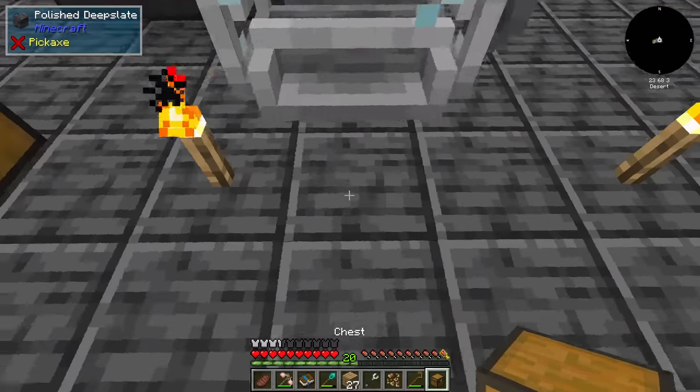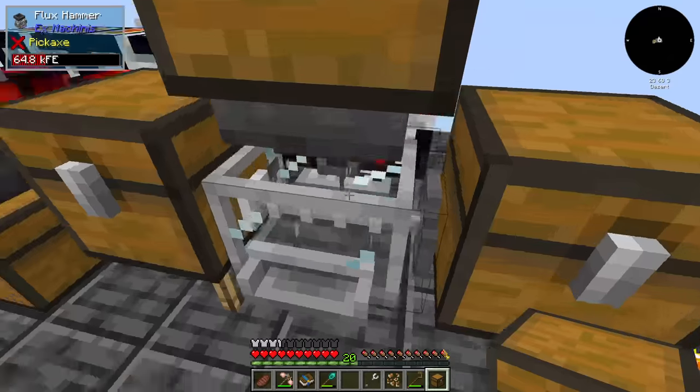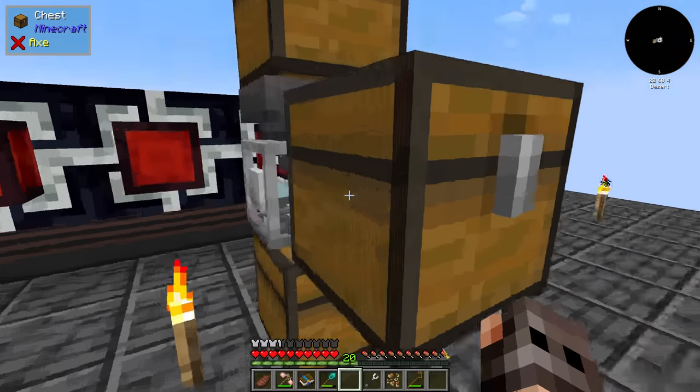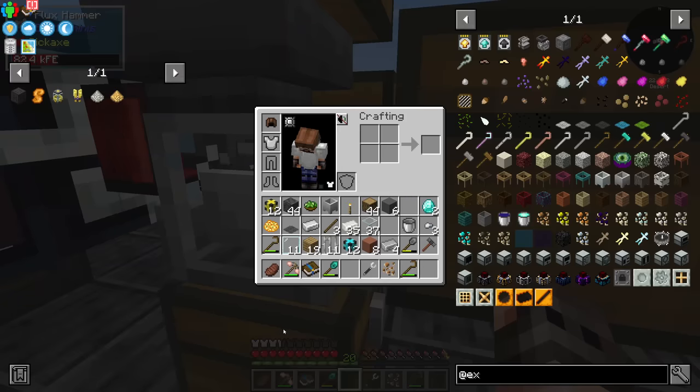I'm guessing it's going to be much faster if I do this manually. Where is the output — on top? On the sides? It's not accepting any of them. It's in the front. What is the point of making a beautiful machine and then hiding it behind the chest?